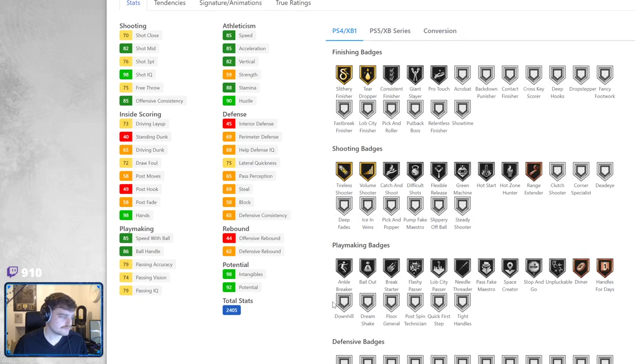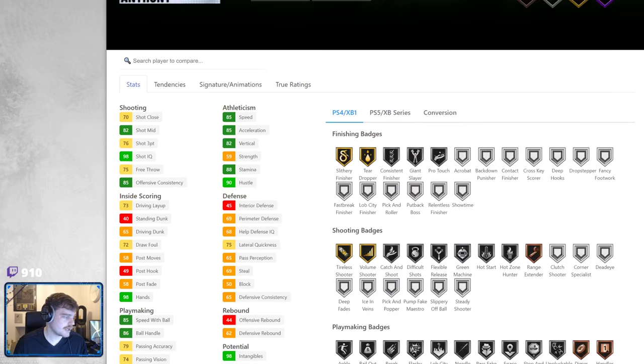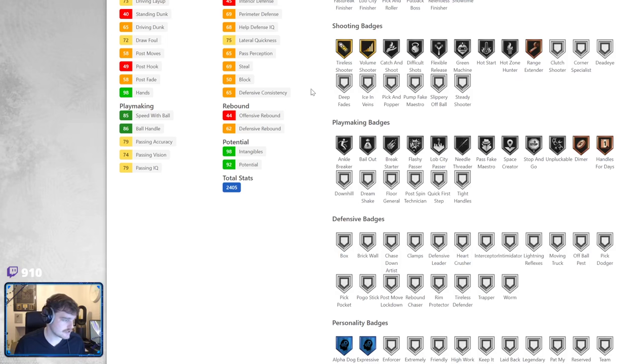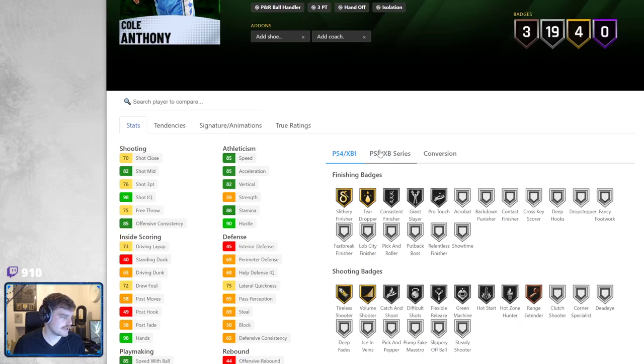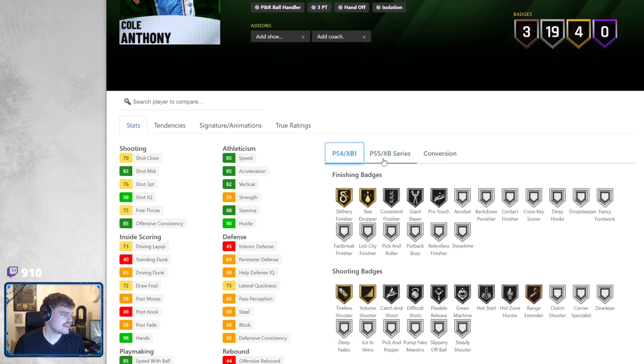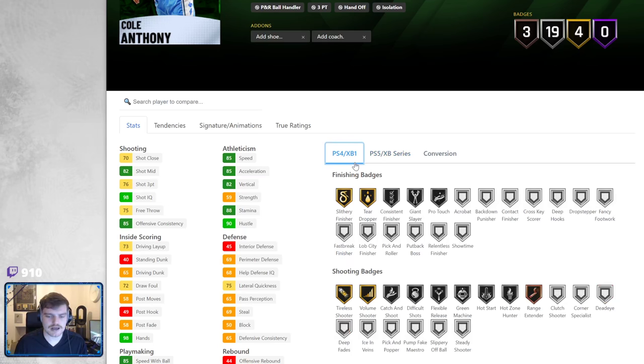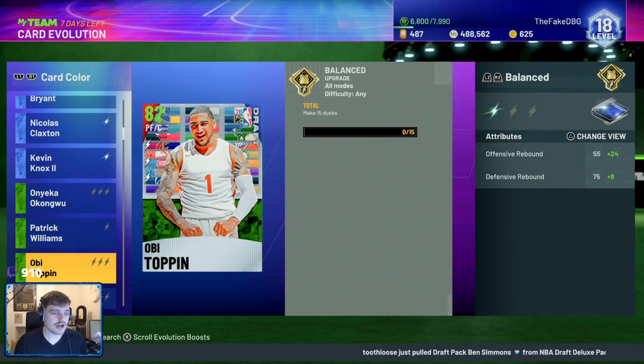Cole Anthony comes with bronze range extender, no quick first step even though his speed is pretty nice — so I'm guessing he'll get quick first step — no defense whatsoever. His defense is non-existent. He has handles for today bronze, and on last gen he gets a couple extra badges like deep threes and circus threes. Range extender covers those on this gen anyway.